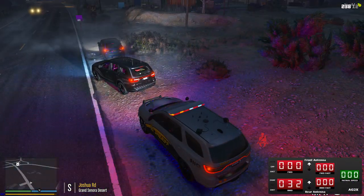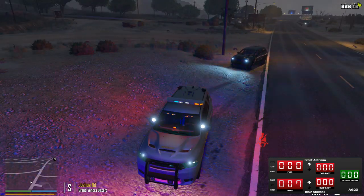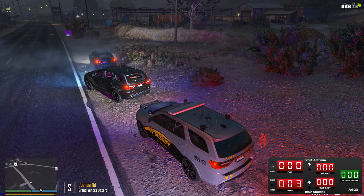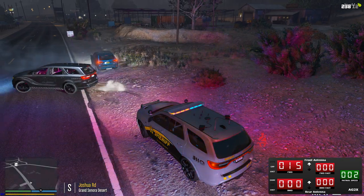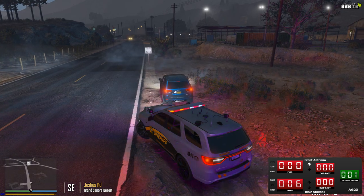Go ahead. Can I get you to reroute to 233's location — 946 Grand Snow Desert? That's going to be the sand shot at the old gas station. Stand by, show me en route.